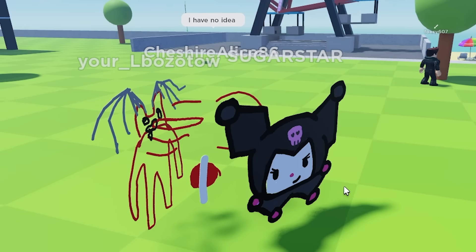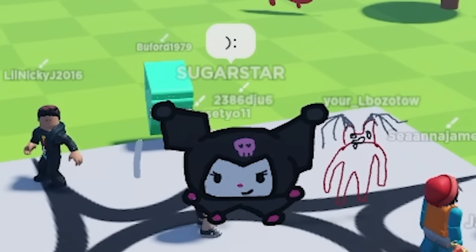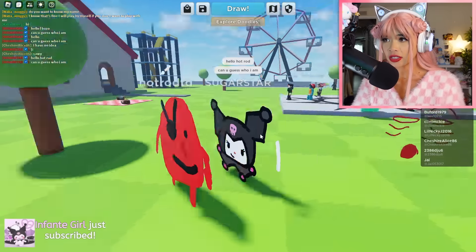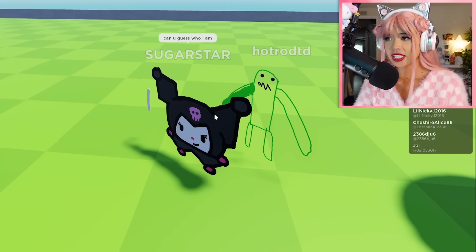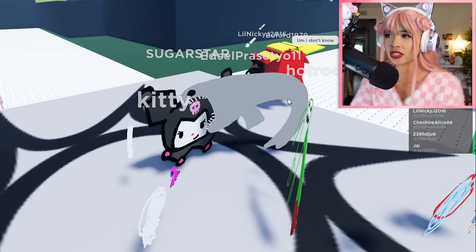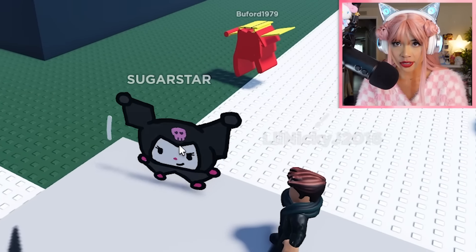Guess who I am? I have no idea what this is — one player's drawing looks like an angry... oh, now it looks like a green celery monster. No one's talking to me. I have to get one person to know who I am — at least one person. And then I can end this video with happiness, with satisfaction. Hello! They don't know either. Does no one know who Kuromi is, or is this just that bad of a drawing?